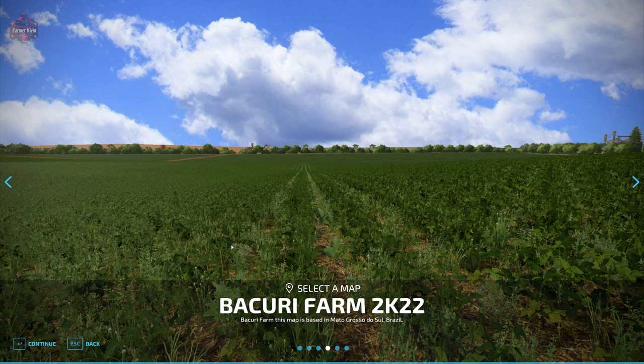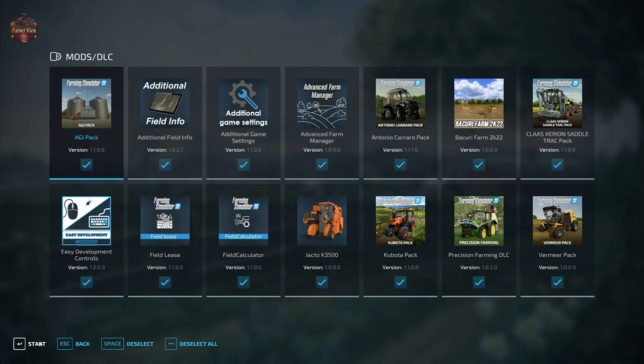This map also has coffee added to it, and as such it does have a required mod. That required mod is not listed on the web page description, which I would have liked to see. If you download this map, you will need to use the coffee harvester if you plan on putting coffee trees down.